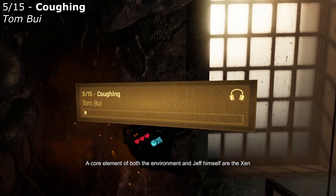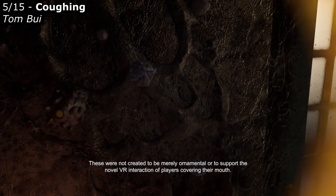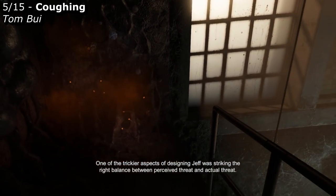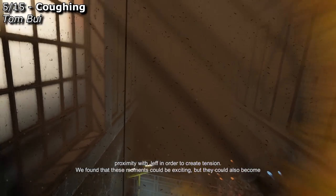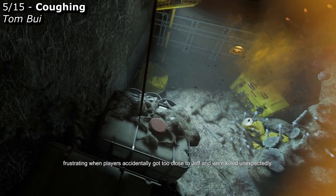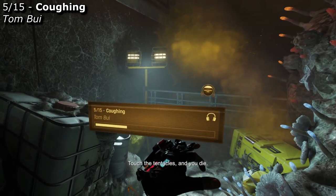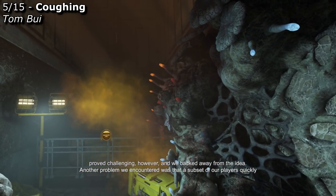A core element of both the environment and Jeff himself are the Zen plants seen here spewing toxic gas that makes the player cough. These were not created to be merely ornamental or to support the novel VR interaction of players covering their mouth — they were added specifically to solve a long-standing challenge of illustrating Jeff's personal space. One of the trickier aspects of designing Jeff was striking the right balance between perceived threat and actual threat. We tried a number of solutions, such as adding glowing tentacles to Jeff that acted as a visual representation of the perimeter of his personal space — touch the tentacles and you die. Getting the look and feel of these tentacles to a satisfactory place proved challenging, however, and we backed away from the idea.